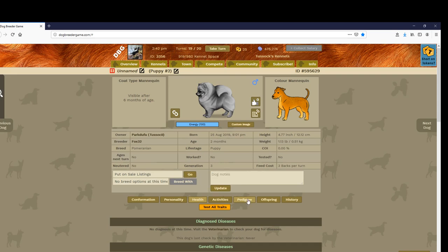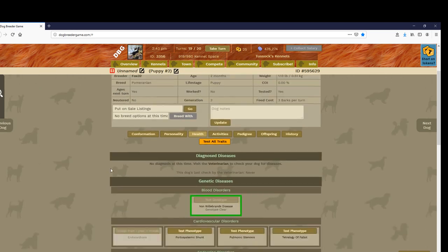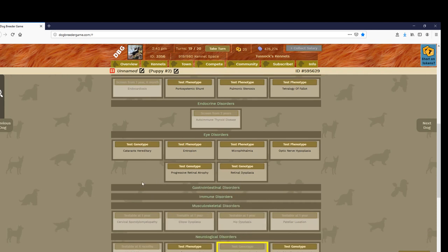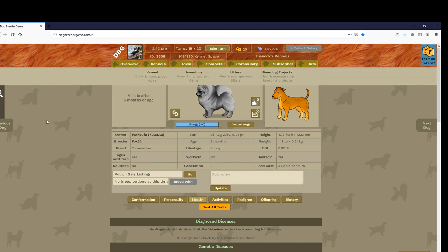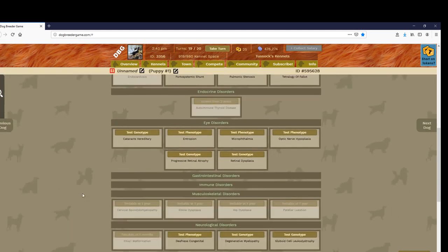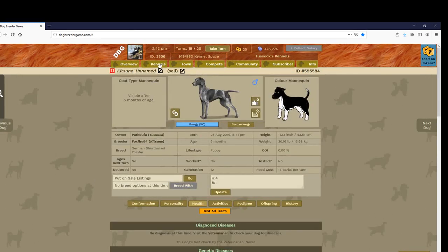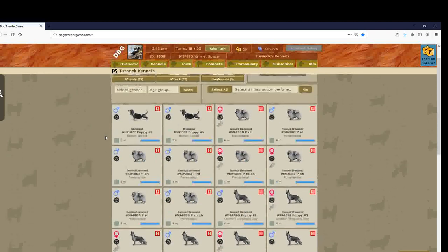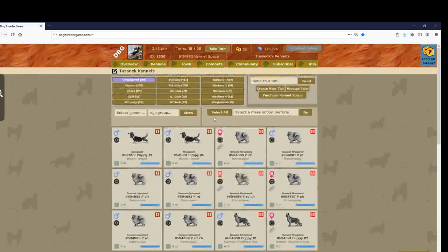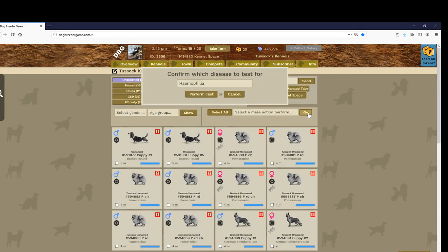The next turn I make with this dog I will try to test for this disease. But since I've already tested this one I cannot test him again. I can test its sibling — also a carrier. If you are a subscriber you can select all and test all of the dogs at once.